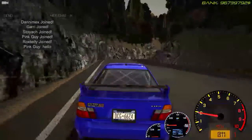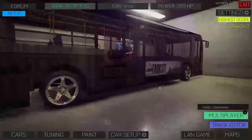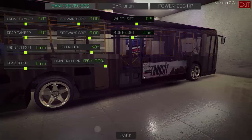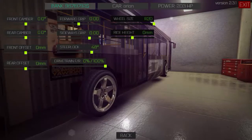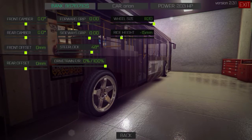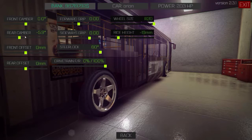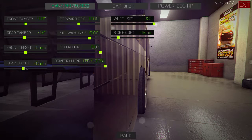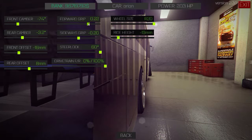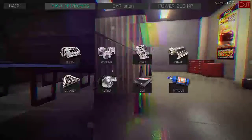Alright guys, you know what time it is — it is time for the big old drift of a bus! Yes, this is a bus. First off, we gotta put the wheels bigger — those wheels don't look good. We gotta put it lower, and add a lot of steering angle. Let's put the sideways grip to 20 and forward grip to 10, which is the normal tune I always use.